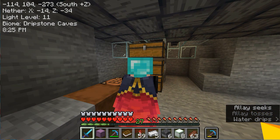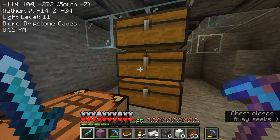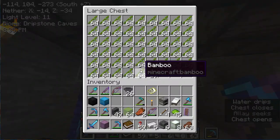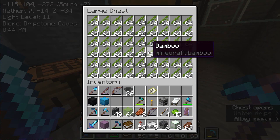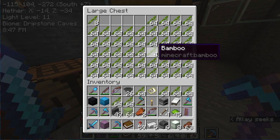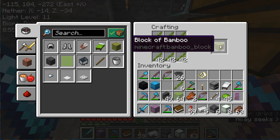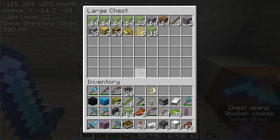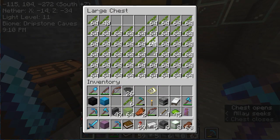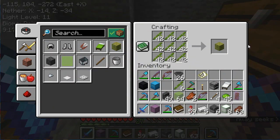Let's go ahead and look and see what's inside. That's full. And that one's full. And that one's full. So now what I do is I take as much as I can into my inventory and make blocks of bamboo. I'll just put them in here.